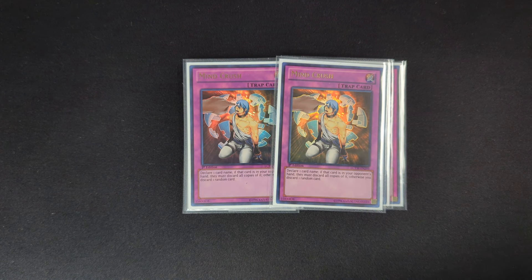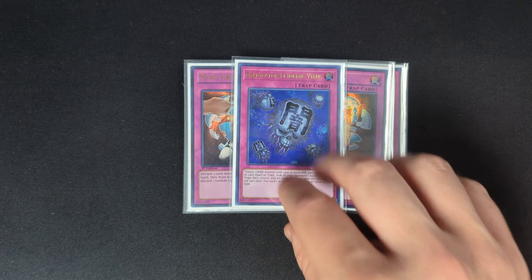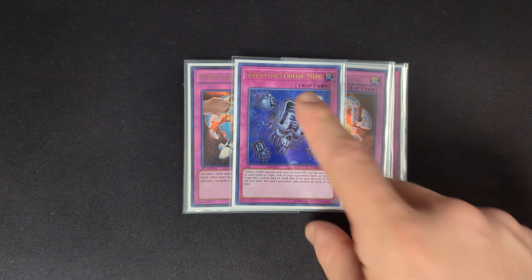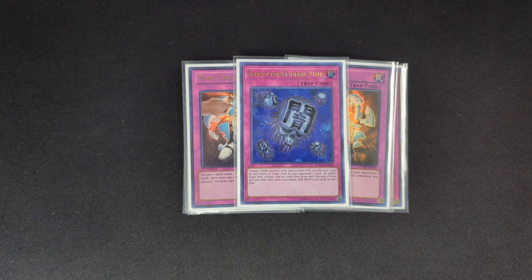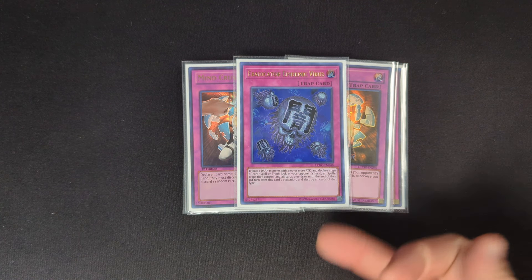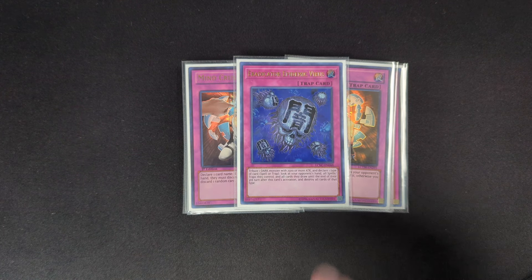The last card is the reason I chose to play Silva in the deck, and that is Eradicator Epidemic Virus. This card has just always been such a crazy card. Having more cards that can technically trigger it is really important. There is reason to cut the Silva, especially since my build is 41 cards — which isn't super relevant since there is so much draw power. But that is it for the trap cards.